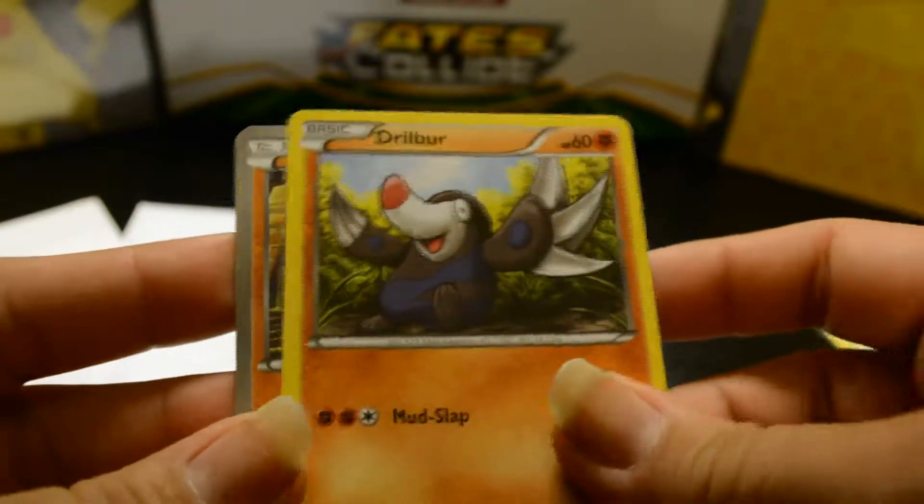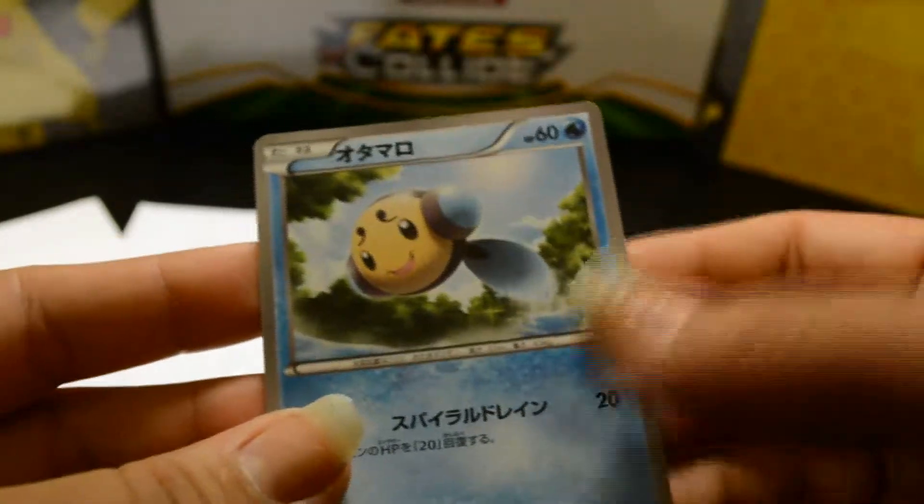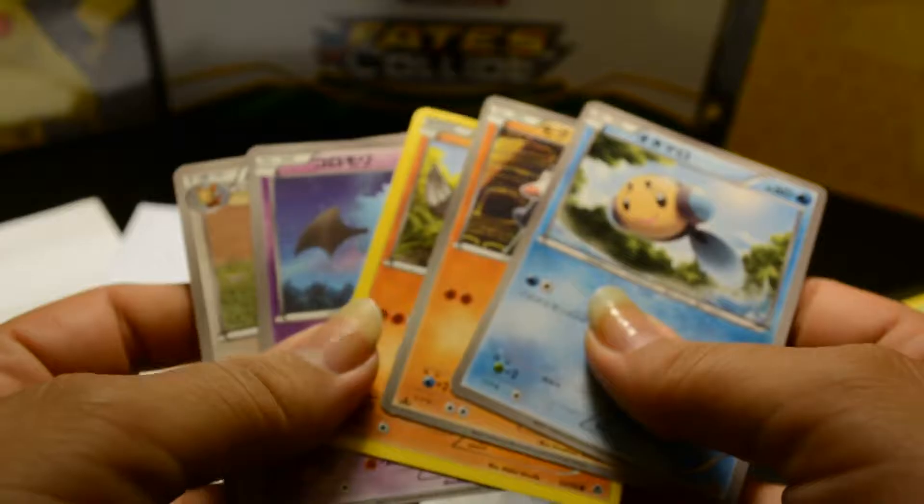What do we get? Security. There's a Japanese one. A Woobat, a Drilbur, another Drilbur, and a Timburr. This is from that one seller I got the Japanese cards from. I'm building my Japanese collection up big time.